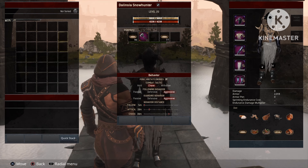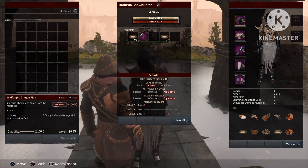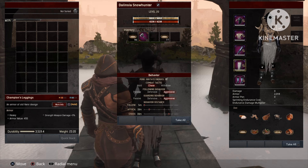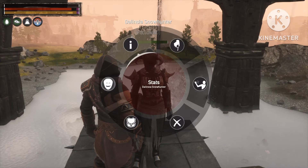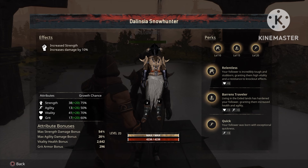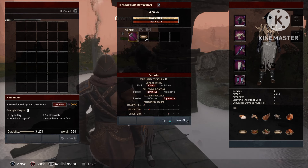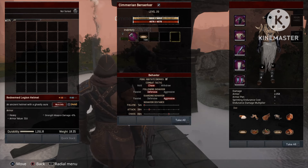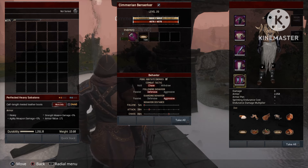First off, Dalensia — this is the gear I'm gonna be using. I'm gonna be using Momentum and the basic Strength armor. Both of these thralls are leveled up with gruel to make sure they both have the most strength possible. And here is the build for the Berserker — also Momentum and the same Strength armor as the Dalensia.